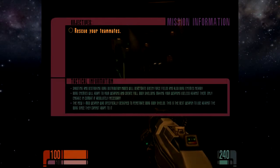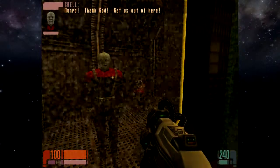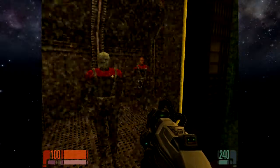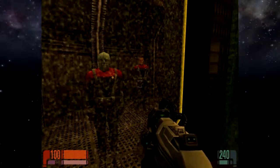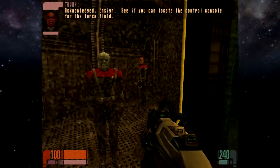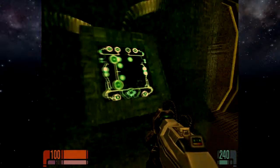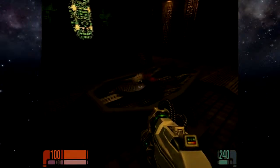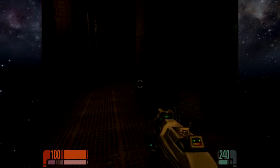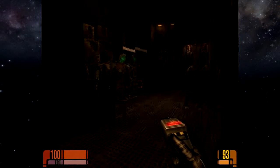Rescue teammates! Where are they? Here we are! Monroe! Thank God, get us out of here! Monroe to Voyager - I've located the hazard team. They're trapped behind some sort of force field. Acknowledged, Ensign. See if you can locate the control console for the force field. Well, it's behind the force field. Oh dear, somebody's succumbed. What do we have? Distribution nodes.